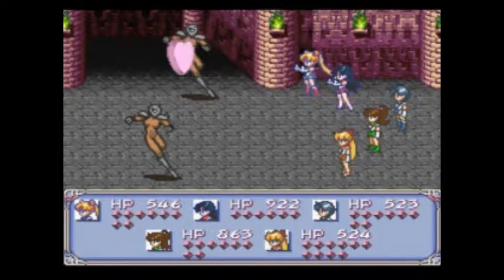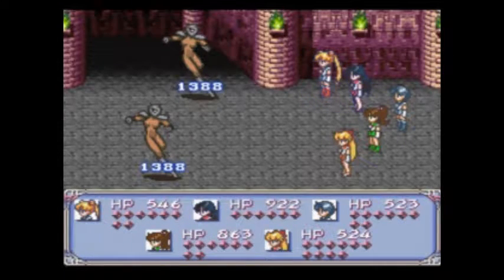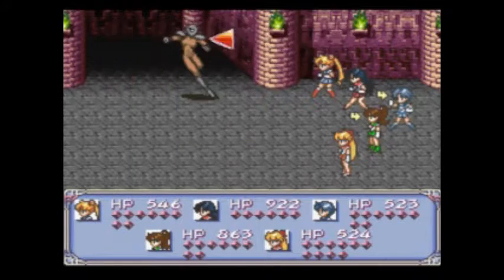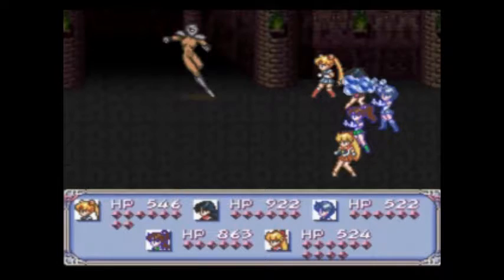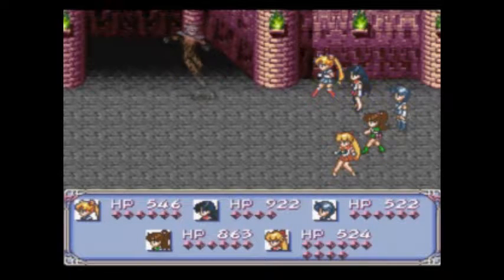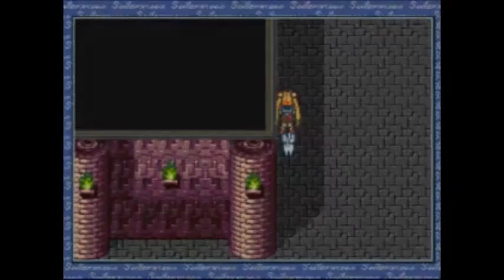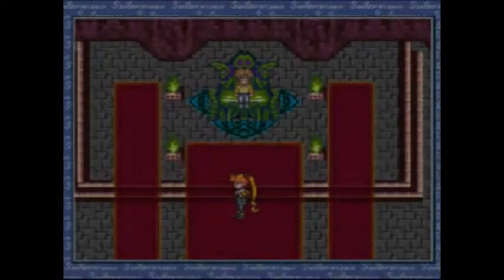Note that my team is getting especially high with link techs. Mercury alone is at 90, and it's going to keep going up. I think Moon's at about 160. We're still on non-stop. Chibiusa is the queen of techs, because that's all we've farmed her for — that's the only thing she's good at besides healing. And hey, first-turn healing — I love it.